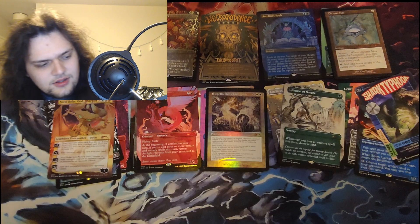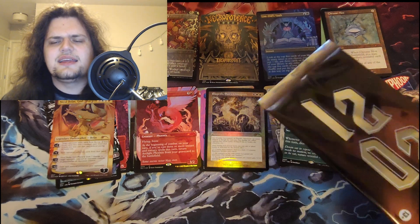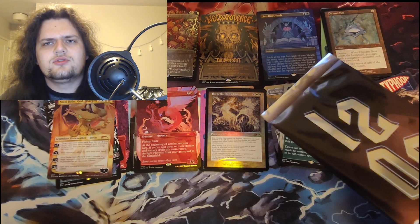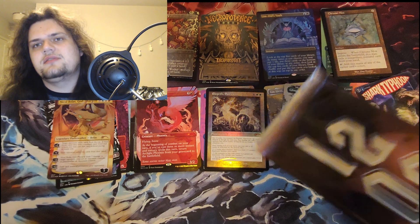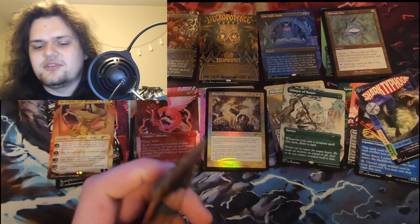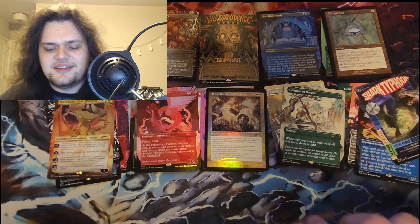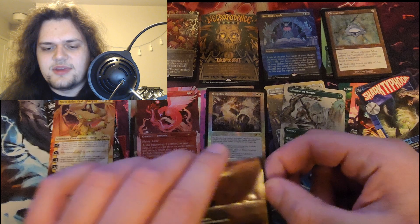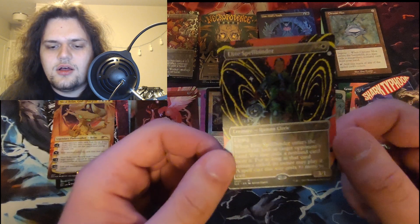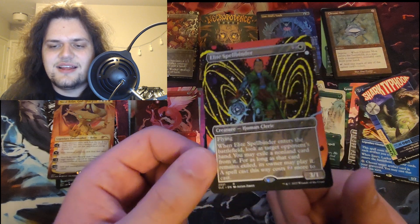2021 — that was last year, so we had Kaldheim and Strixhaven. From Strixhaven, it's gonna be the two-mana Expressive Iteration — yeah, it's gonna be Expressive Iteration. I can't think of anything else really iconic from 2021 because I think 2021 had some pretty bad sets. Elite Spellbinder — I'm not sure what's iconic about Elite Spellbinder, but sure.